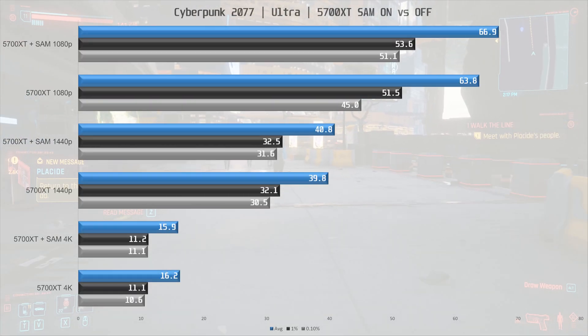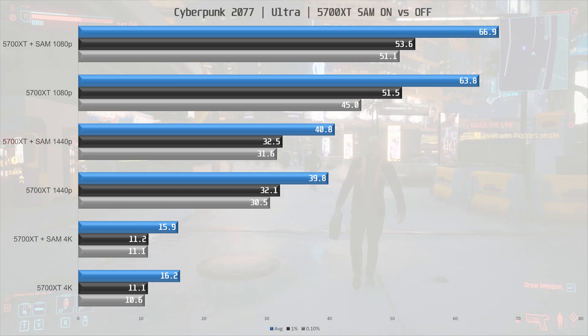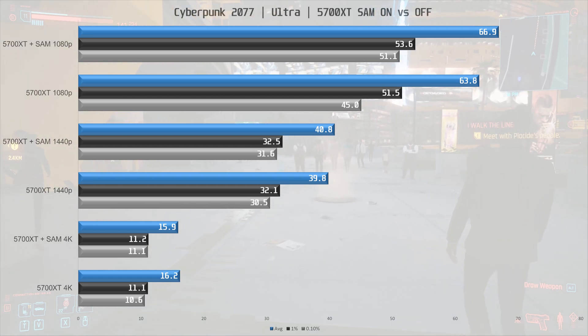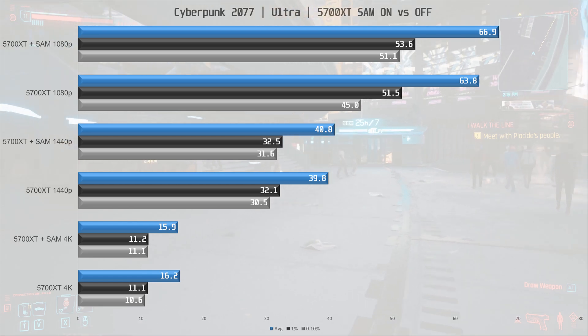Next up is Cyberpunk 2077. At 1080p there is a 5% increase in performance, but this fades away at 1440p and 4K. You might see more of an increase with a lower quality preset, but with all the eye candy on there is no meaningful difference.